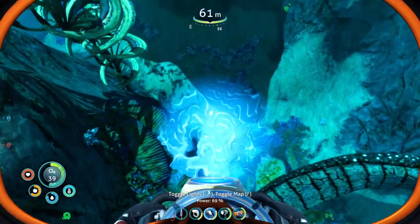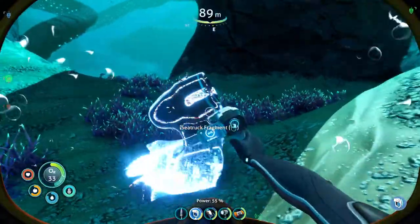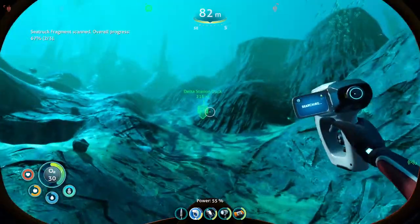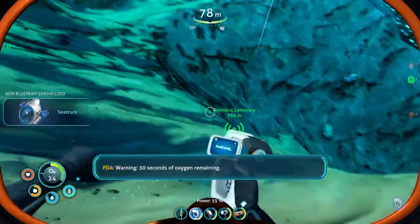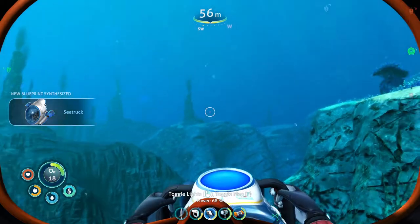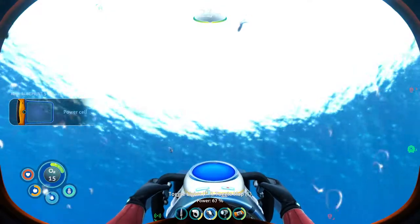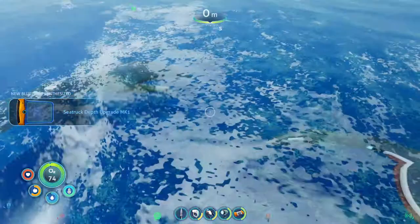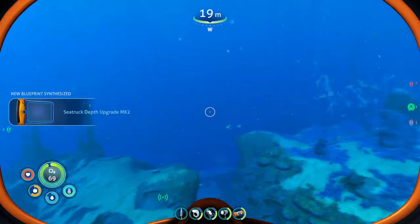Oh wait, there's things. Disable the map real quick, because there's actually stuff here. Sea truck! Actual fragments I can scan. Oh my goodness, I'm happy. Warning — 30 seconds of oxygen remaining. Don't worry, PDA — I got a sea truck. Oh, these are the vents — these are those thermal vents. New technology acquired. Depth upgrade. I can make a sea truck. I can make a mobile submarine.